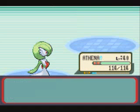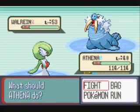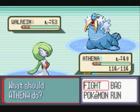Athena got to level 40! Her last Pokemon is a Walrein, and yeah, this thing is a super pain. Ice and Water type, the evolved form of Sealeo. It knows Surf, Body Slam, Blizzard, and Sheer Cold.